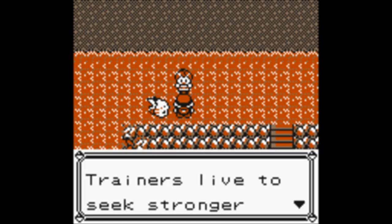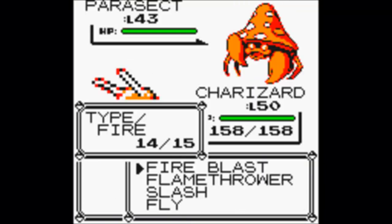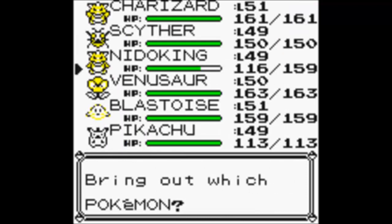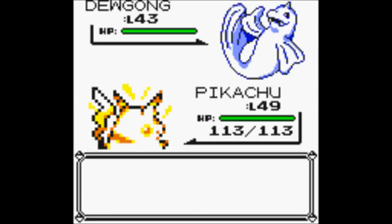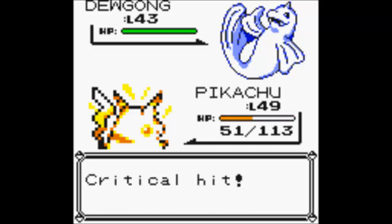But I wanna battle this trainer. "Trainers live, seek stronger opponents." Good for you. So this person has a Parasect that's just gonna die. Not a Dewgong — this Pokemon is alright in this generation, but it's not amazing. I'm just gonna Thunder. 99.9 accuracy, and I still miss anyways. Wow.